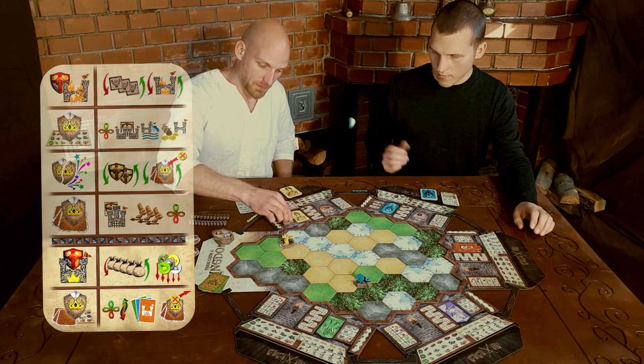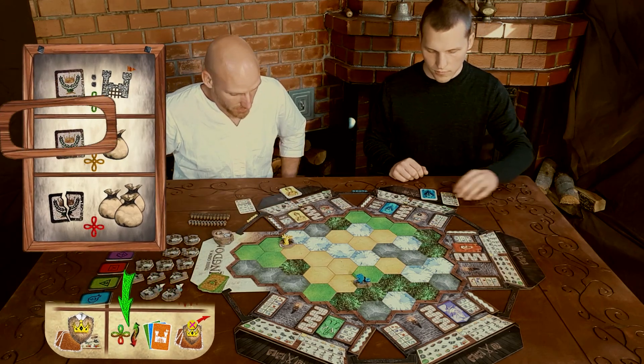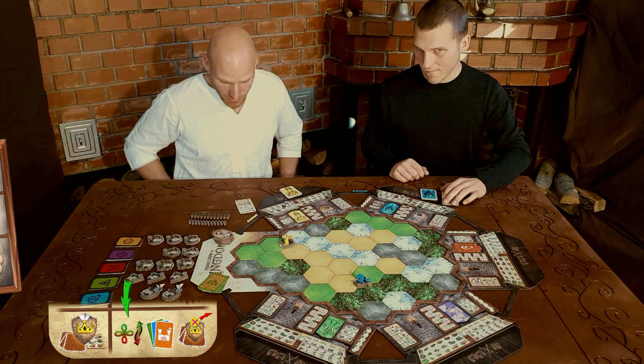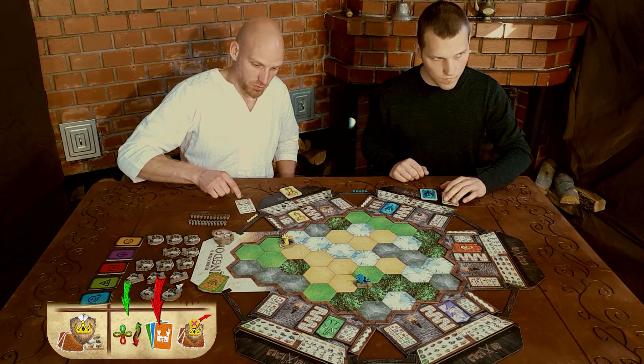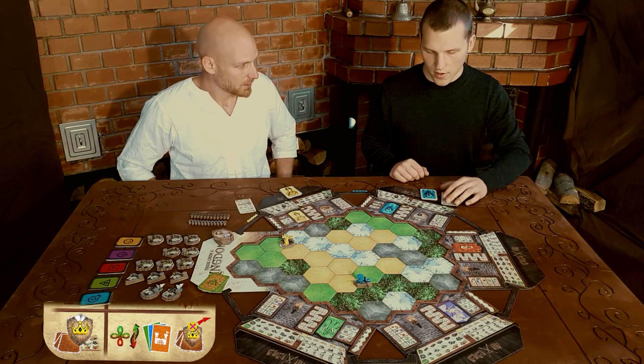When I end my turn, I choose to lower my people's happiness position — that will affect me in my next turn. And I don't get to choose any city cards, because this city isn't complete yet.